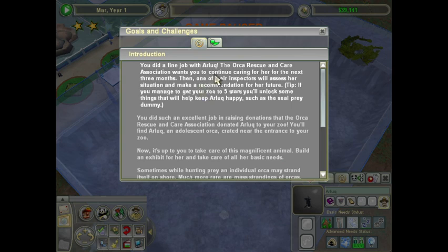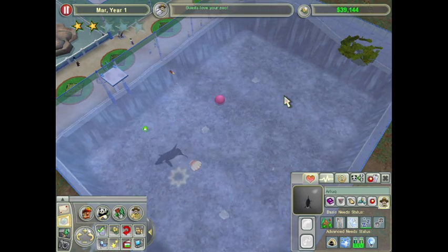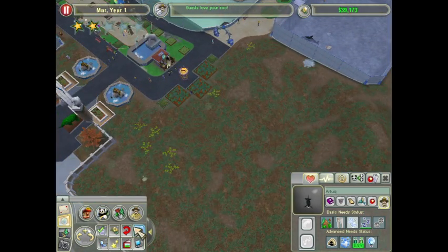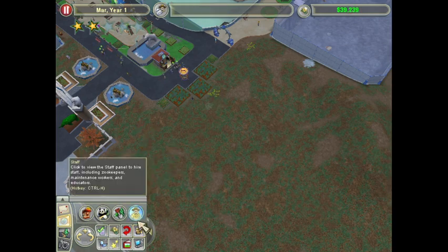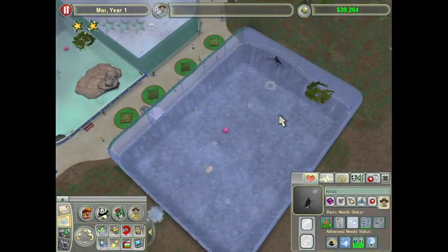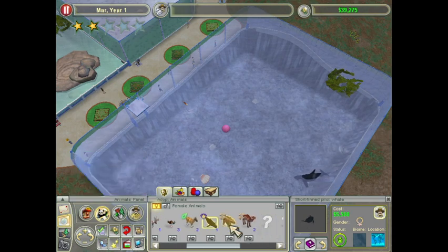The Orca Rescue and Care Association wants us to continue caring for her for the next three months. Then one of our inspectors will assess her situation and make a recommendation for her future. If we manage to get the zoo to five stars, we'll unlock some things that will help keep her happy — such as a seal prey dummy. So we have to at least continue playing for three game months. It's really just about keeping her happy. The biggest one though is going to be the social need — that will be the hardest to fulfill.